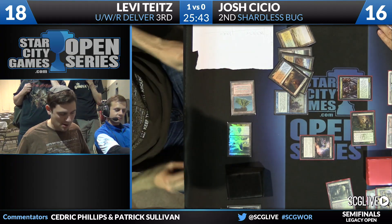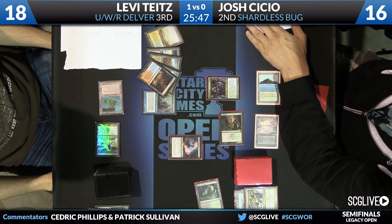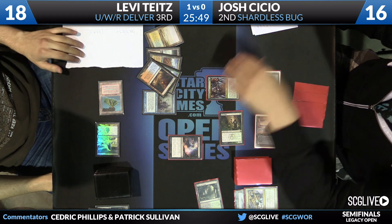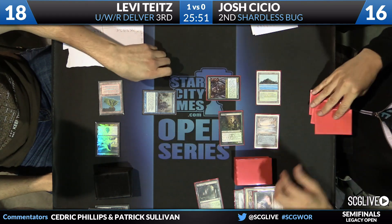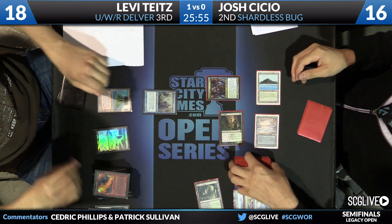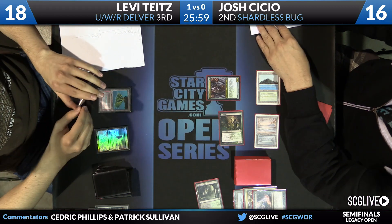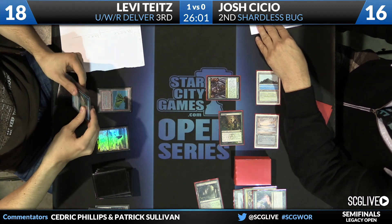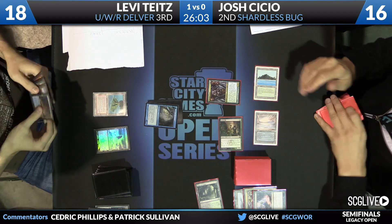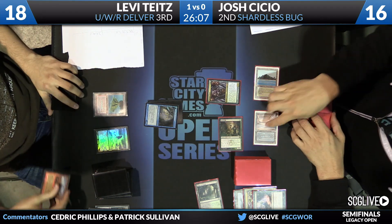On one hand, I'm sure Josh is not thrilled to have missed. On the other hand, I'm sure he's thrilled to have missed. So you have two spells on top of your deck — they had better be good. There are two Wastelands and a Red Elemental Blast, so that's pretty good. Delver's going to flip into Insectile Aberration. Levy can start going after Josh's lands now with those Wastelands — playing a little tempo game, so that's exactly what's going to happen.